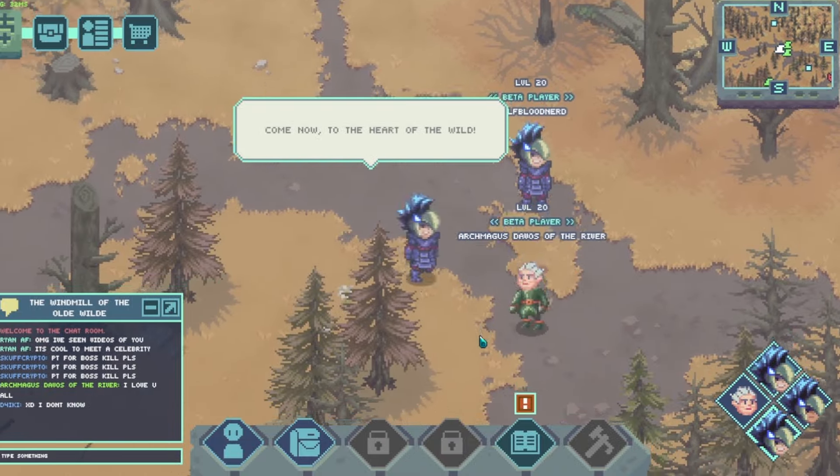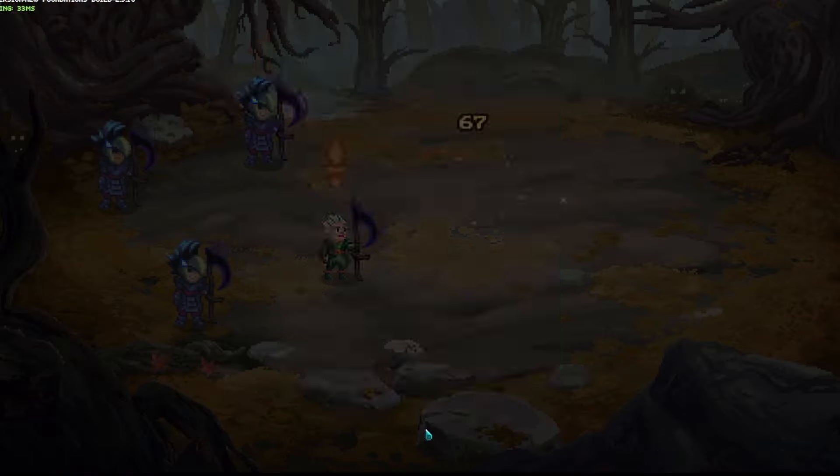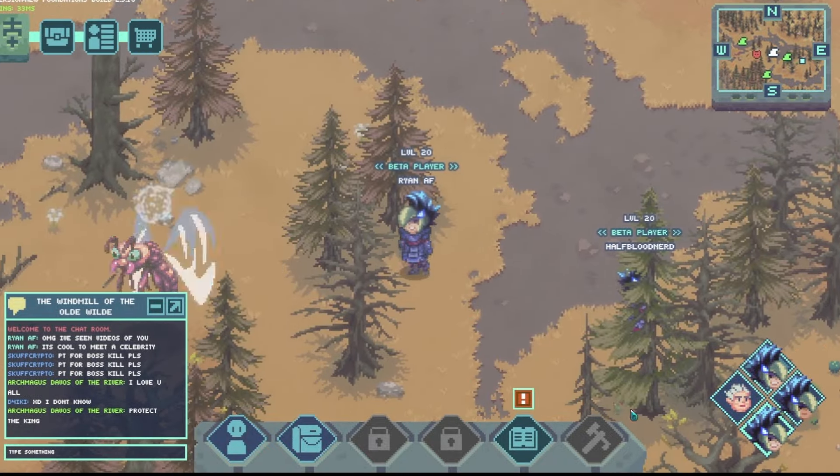The first issue with the original bear run is the downtime. On average, it takes around 45 seconds for the bear to respawn — that's just wasted time. Instead, while you wait for the bear to respawn, you can fight this pink slime. You can easily kill this mob for some extra materials and get back in time before the bear spawns.